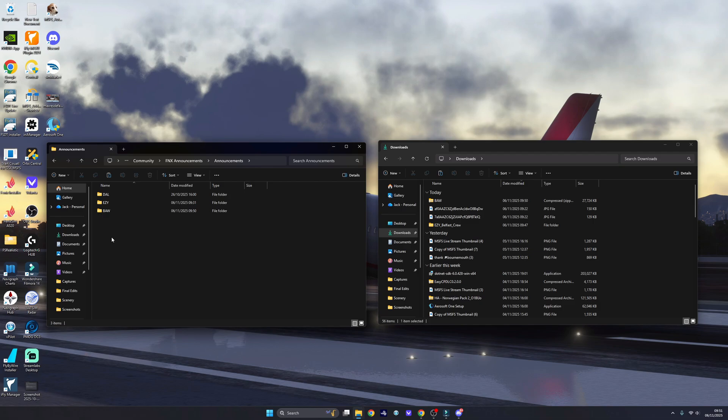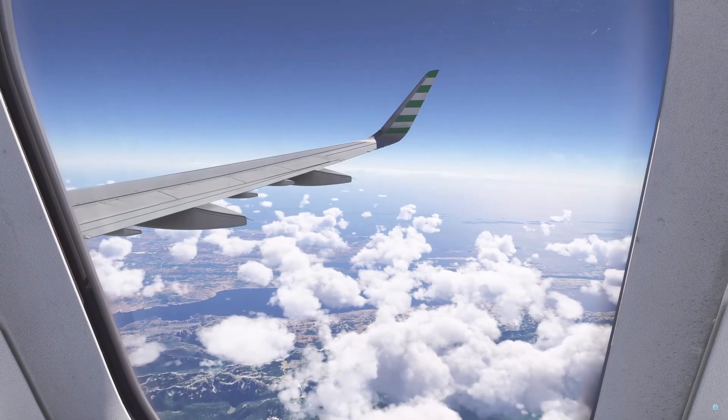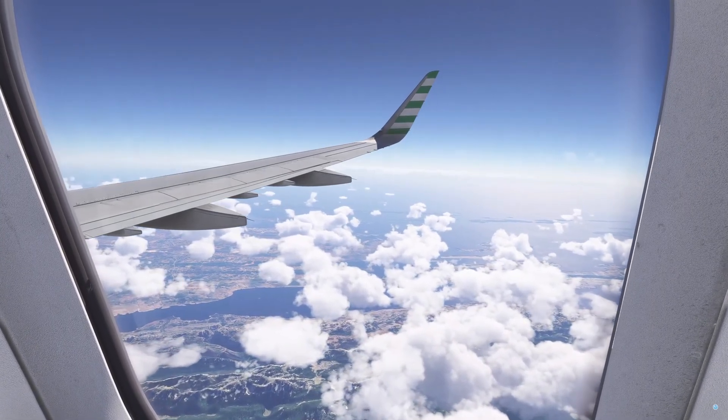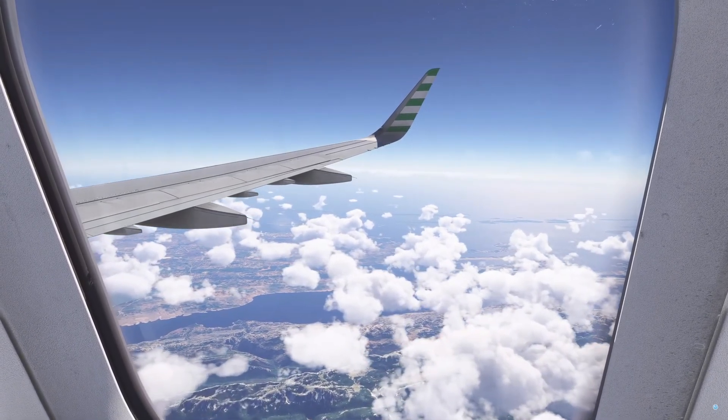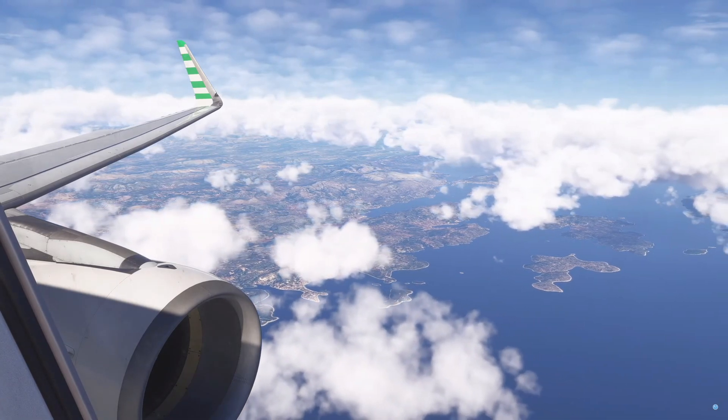Once you then head into the simulator and load up an EasyJet or British Airways aircraft, you will then have all the announcements ready to rock and roll. Well there we have it everyone, I hope that video was helpful to you for installing the new Phoenix Cabin Sounds. Have a great rest of your day and let me know if it works for you. See you later in the next one, bye bye!